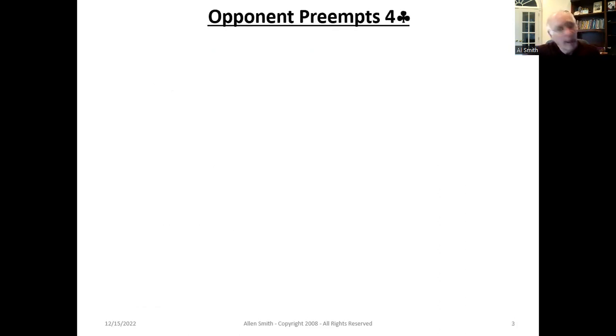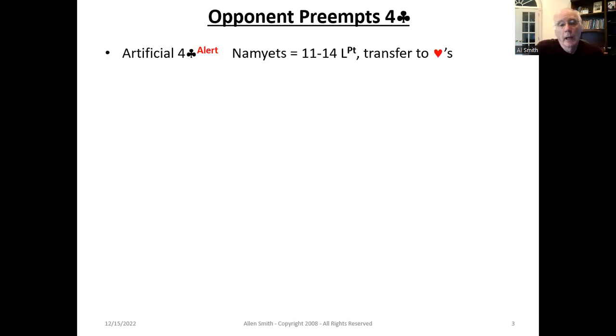Let's get into it. It's going to vary depending on what suit is bid. Let's assume the opponent preempts four clubs. Based on the opponent's system, four clubs can either be natural or artificial. I actually use Namyats here, so four clubs is an artificial bid saying I'm preempting in hearts with minimum opening points — it's actually a transfer to hearts. Note that if I had bid four hearts playing Namyats, it says I've got a normal preempt. Namyats is a way of trying to obstruct the opponents while also telling your partner you've got something.